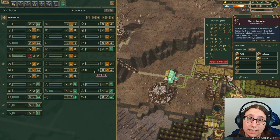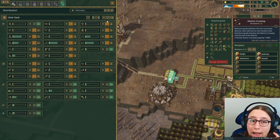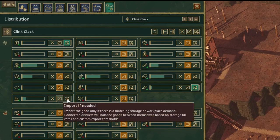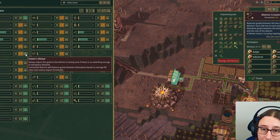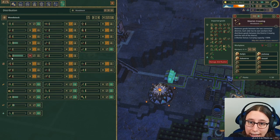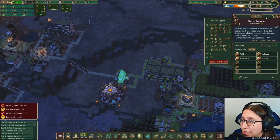This district crossing is new — it's different than it used to be and I'm still working on how to use it. We've got scrap metal and import is enabled from Clink Clack if needed. I think I need to set it to always import so that even if we don't need it we can keep pulling it in. I'm going to click that, and then I noticed this Export Threshold bar. In Woodstock I want to put this up to 100% because I want to export all of the scrap metal. We'll come back in a bit and see if that helped.